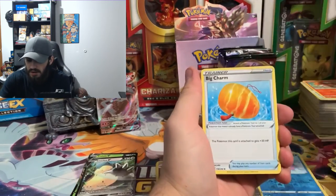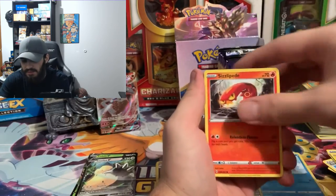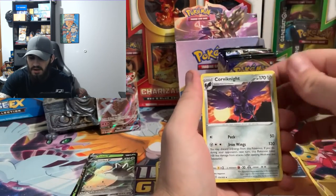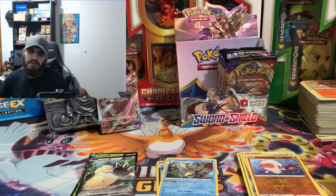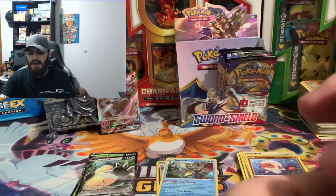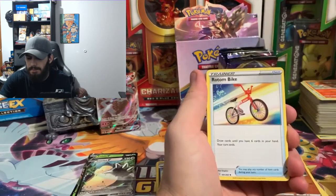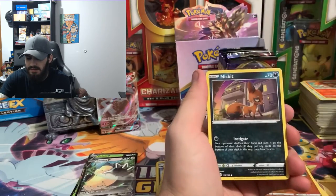Water energy, Raboot, Big Charm, Pikachu, Sizzlipede, Wooloo, Gorilla Tactics, reverse hollow of a Clobbopus, and we got a non-hollow Coalossal. I have played the Pokemon online game — I haven't played it much but I did give it a go before. It's not bad, it's fun, but I guess it's just not my type of thing.